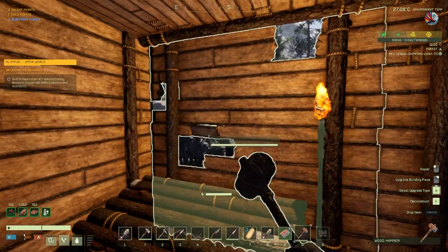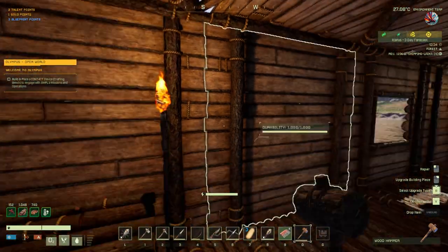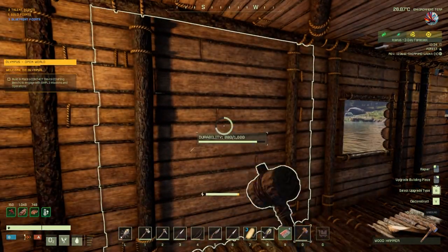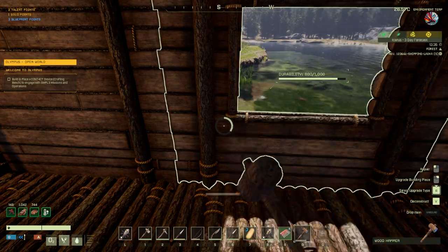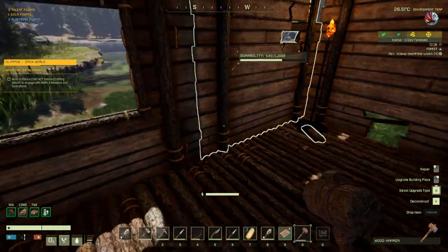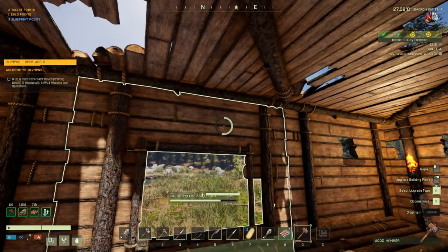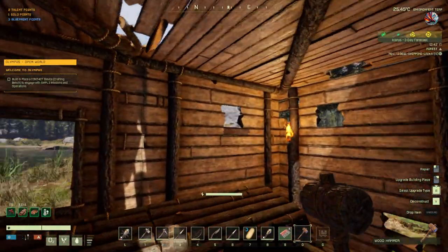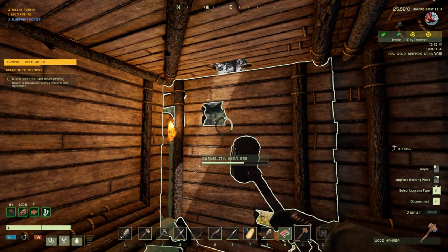So now I've got to quickly go around and repair all the walls and the ceiling. It doesn't take too long to do thankfully. The sooner I can get the masonry bench the better, because stone doesn't take damage from storms — or fire.